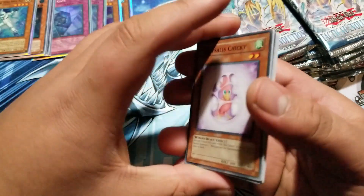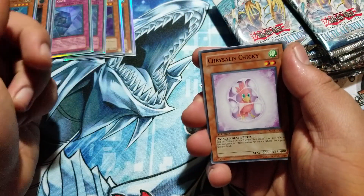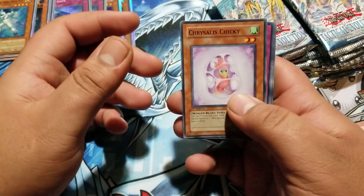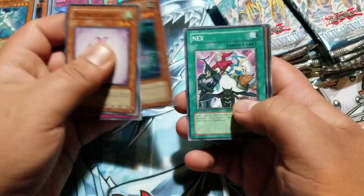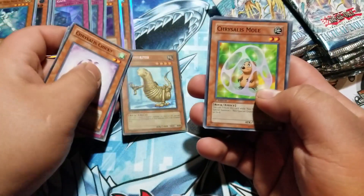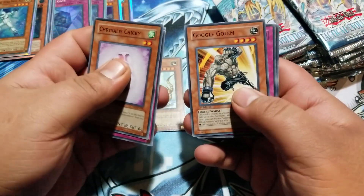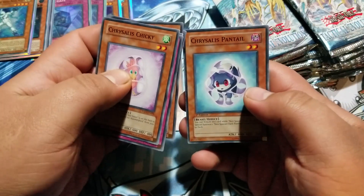These weren't actually loose packs — I bought them in blisters, in the cardboard and stuff. Chrysalis Chicky, Counter Counter, Phantom Cricket... oh, secret rare! More Molyth! Very cool, we're going to sleeve that up. Chrysalis Mole, Goggle Golem, Cocoon Veil, and Chrysalis Pantail.